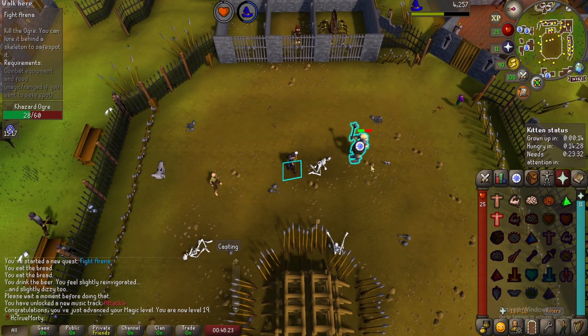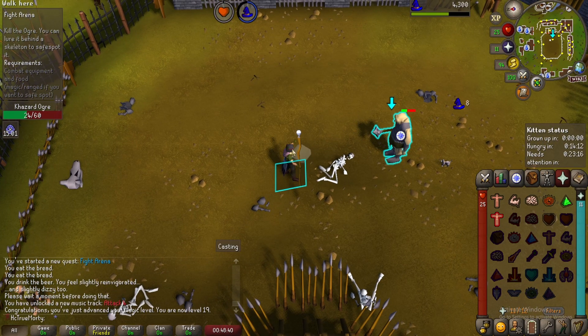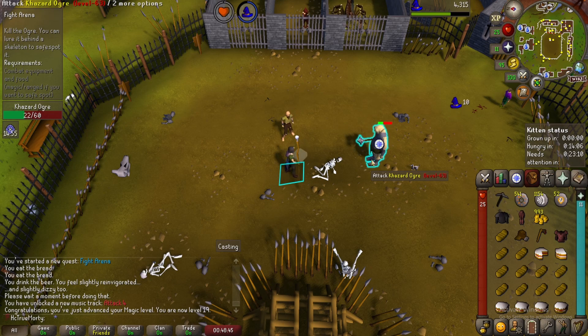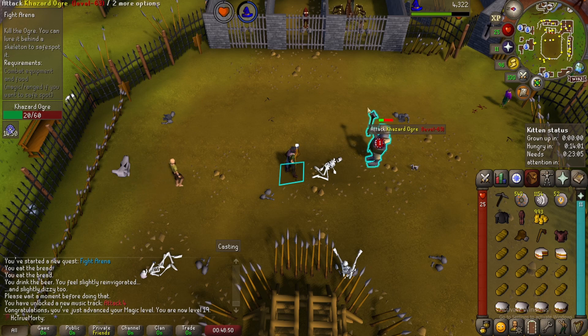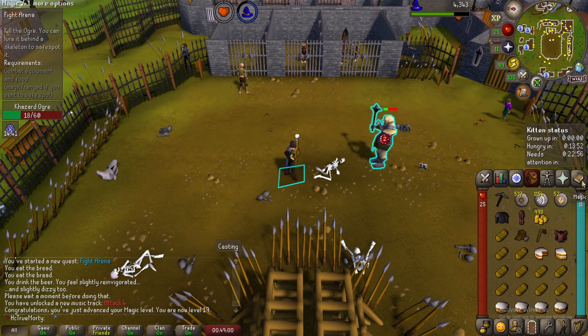Our second cat is about to grow up while doing the Fight Arena quest, so this is perfect - after this we can go turn in the second cat to get our second 400 death runes. I need to definitely buy a fire staff because I'm just wasting too many mind runes hitting so low. I don't really want to use the chaos runes just yet - I'll probably save them for the last boss. I have plenty of air runes so I should just get the fire staff and hit a little bit better with fire strike.